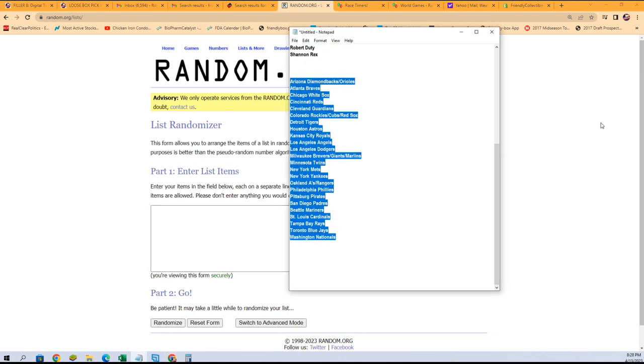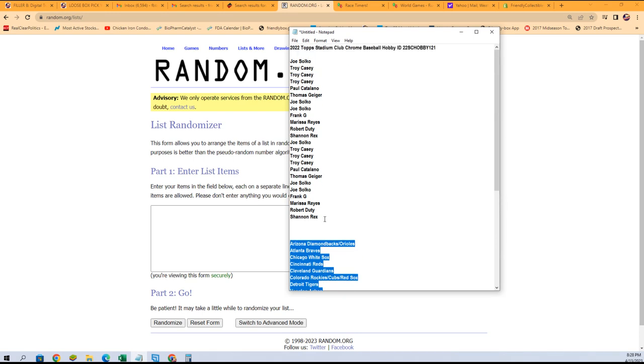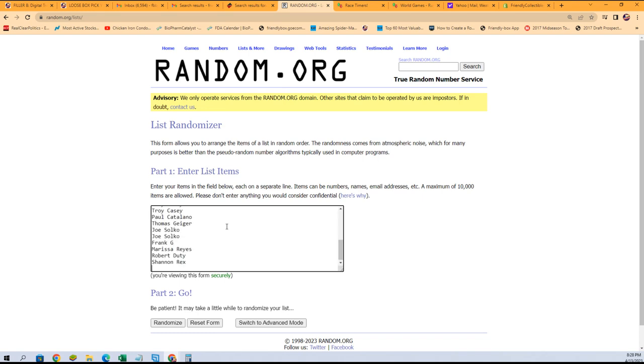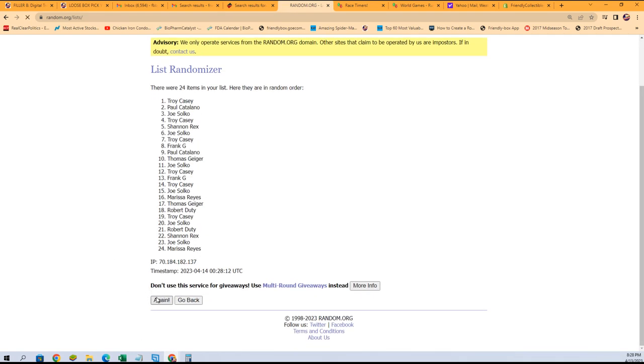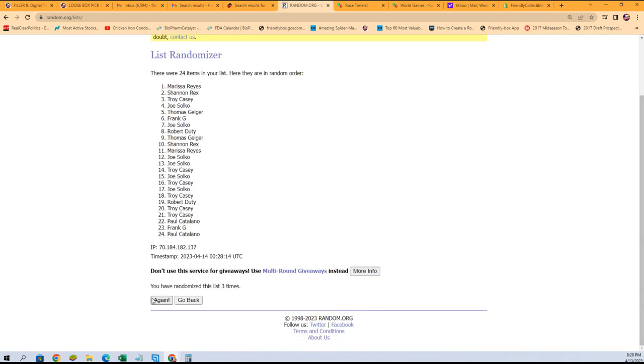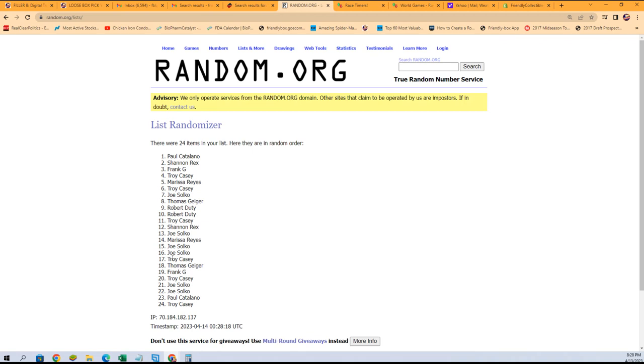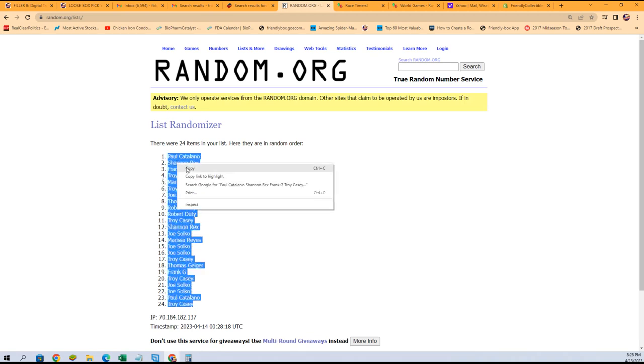Man, I hope we can pull a Griffey 101 out of here - that'd be really good, that's big money. Here we go, seven times through in the randomizer. Good luck guys, here we go. One, two, three, four, five, six, and seven. Troy, you're at the bottom, Paul, you're at the top.